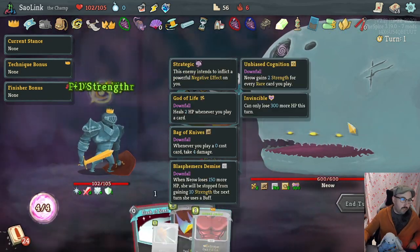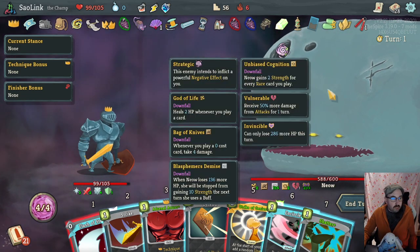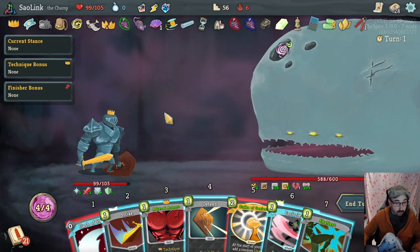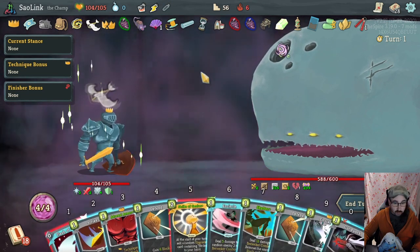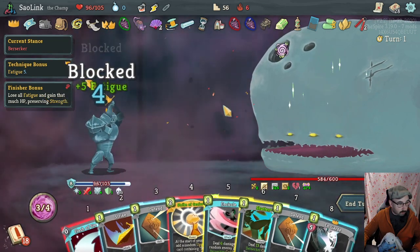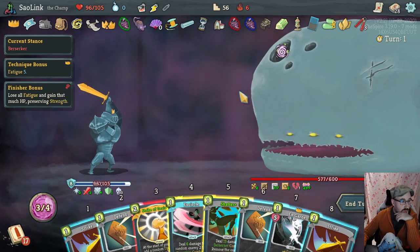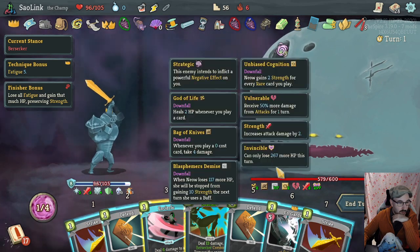Bag of Knives: whenever you play zero cost card take four damage — and it triggered on the blank card. Blasphemer's Demise: when Nyao loses 136 more HP she will be stopped from gaining 10 strength the next turn she uses a buff. Unbiased Cognition: gain 2 strength for every rare we play. Can't see a way to enter a stance right now so let's drink gut punch. I'm okay with taking some hits to the block here — my main priority is getting the Strike of Genius set up and gaining as much strength as possible.